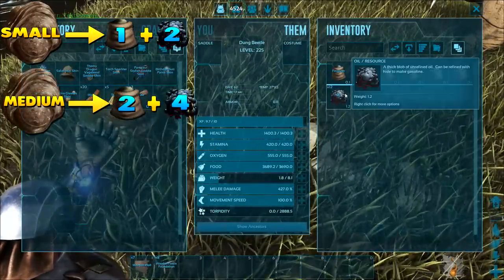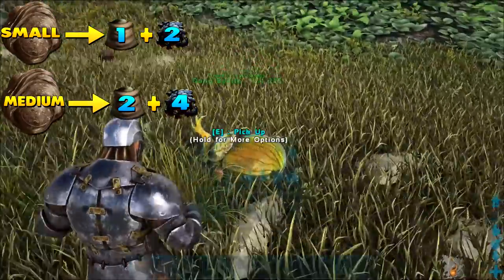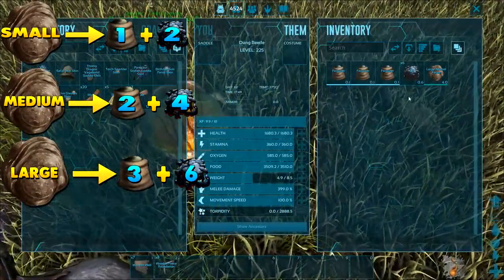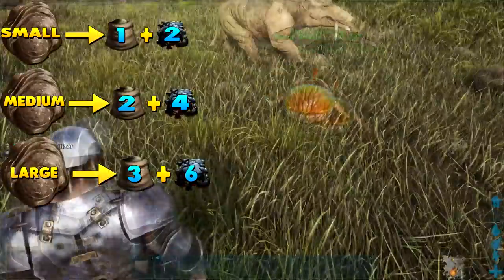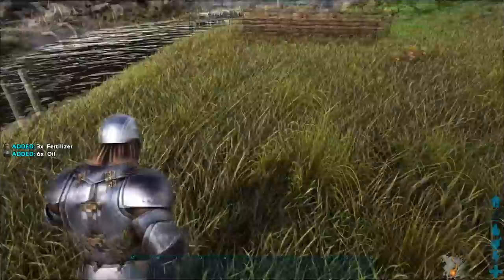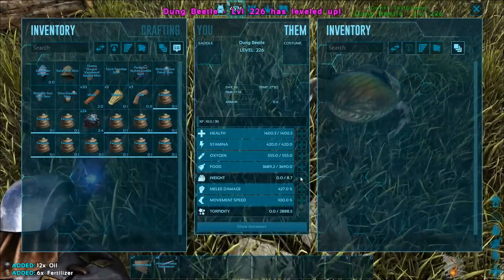Medium feces produces two fertilizer and four oil, dropped by creatures such as the Argentavis, carno, and parasaur. Large feces produces three fertilizer and six oil, commonly obtained from larger dinos such as the Rex and Spinosaurus. Lastly, massive feces produces a huge 16 fertilizer and 14 oil and can only be obtained from a Titanosaur. All of these features make the dung beetle very worth your while and will save you a lot of time and effort.